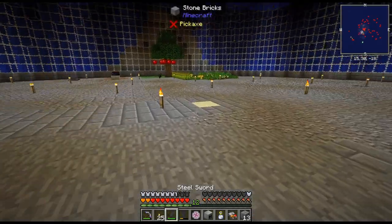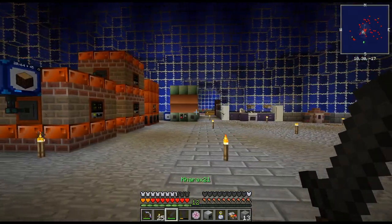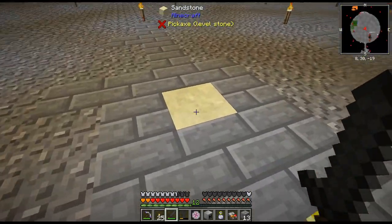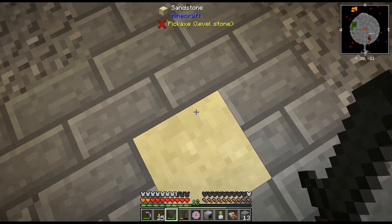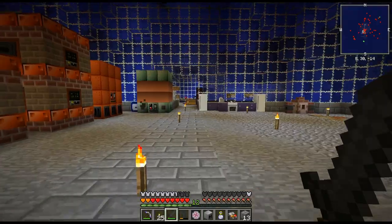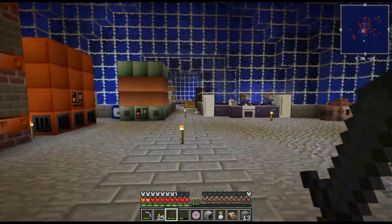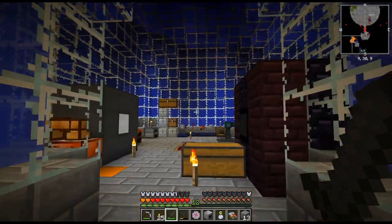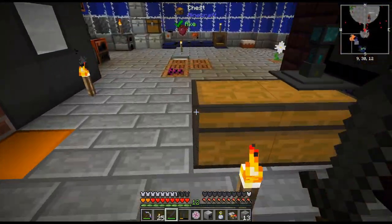I'm just kind of in the midst of moving all the chests and everything over now. This is the center of the base. I broke the builder's guide, but I wasn't sure if I was going to need it for something — in case I broke something and I need to know where to put the lock. So I just put that there just so I know.